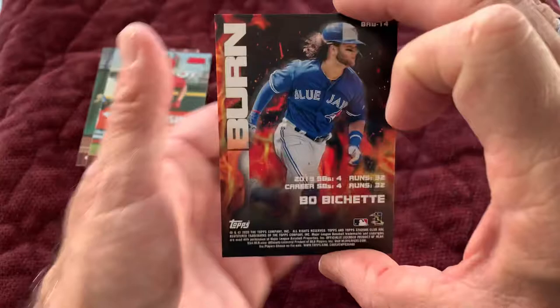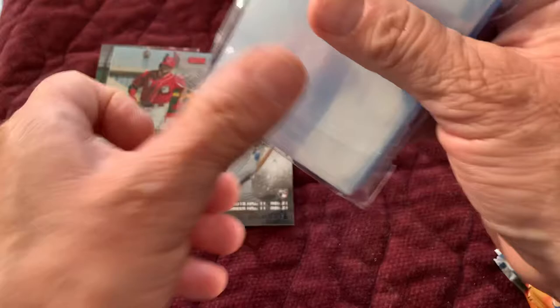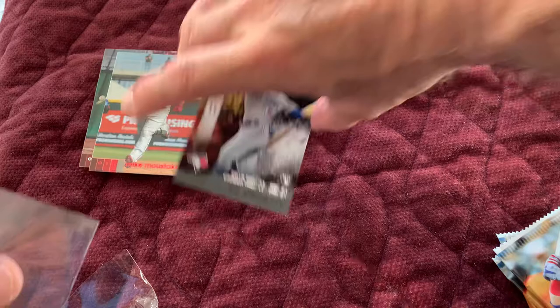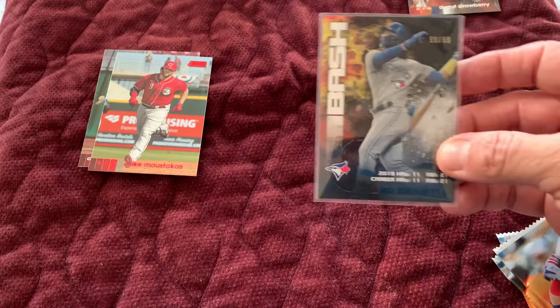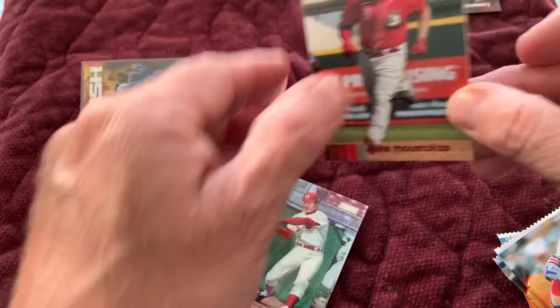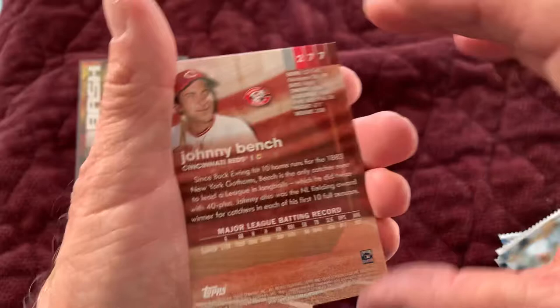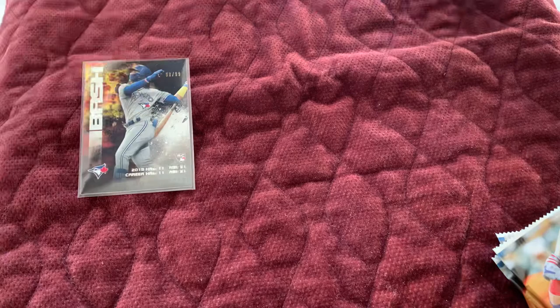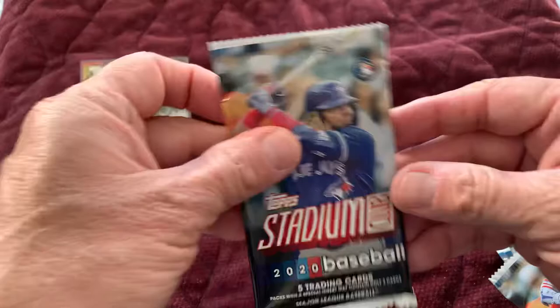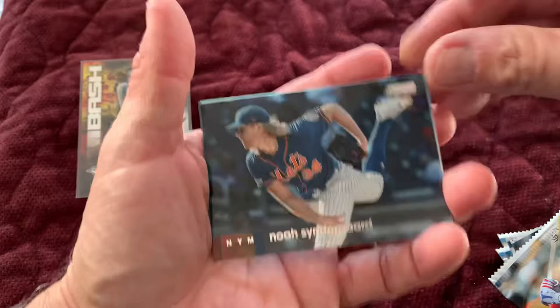It's a Beau Bichette rookie card insert, numbered out of 299. That is awesome. I should bring these out more often — that's a good luck charm. That is a great card. Next card — Mike Moustakas, that's a red parallel. Not numbered, but they're just an insert set of reds. And then we've got Johnny Bench. Awesome ball player — I was lucky enough to be able to watch him play when I was young. I still can't get over that Bichette rookie card. Fantastic.